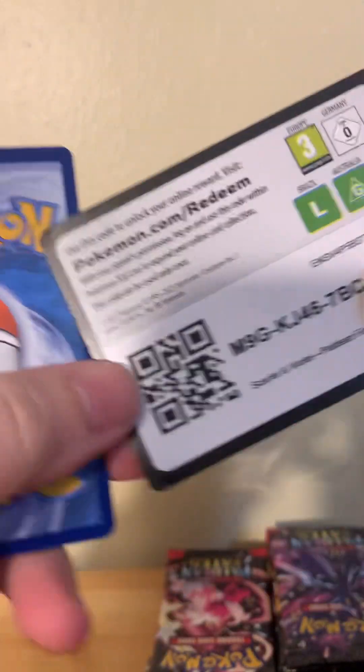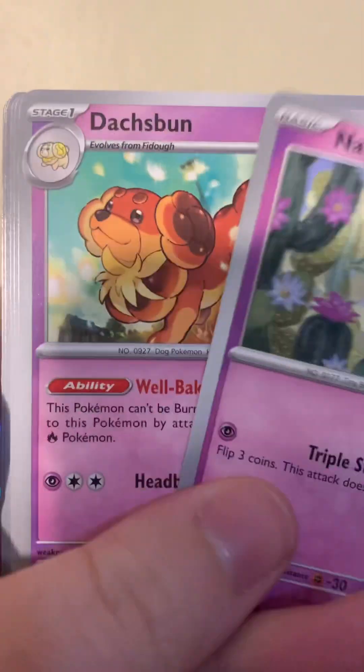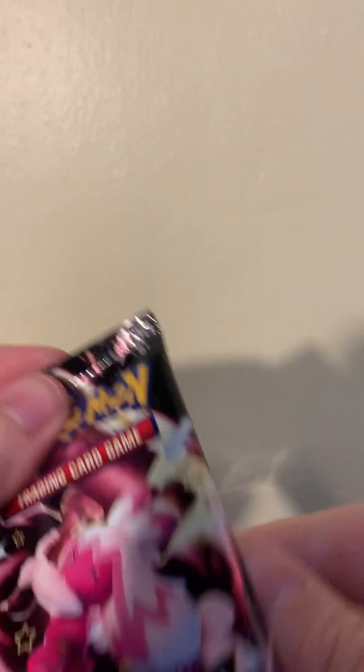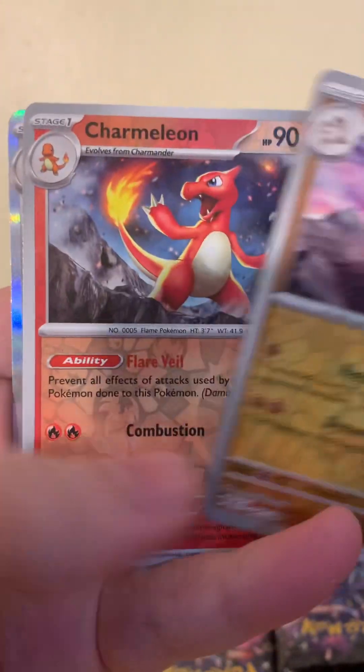Bam. I actually have a shiny one of those in the game. Fire, Dark. Student, Fidough, Muushold. We're getting there, team. Fire — nope, there is no fire. I don't think I've pulled a single fire energy, man. Golduck. This ETB is actually not too good for us, I'll tell you that right now. This one's not doing us any favors.